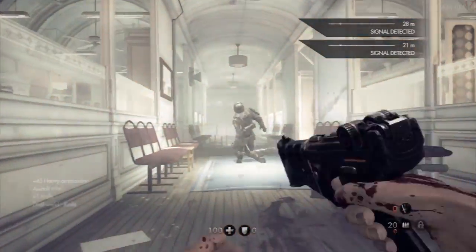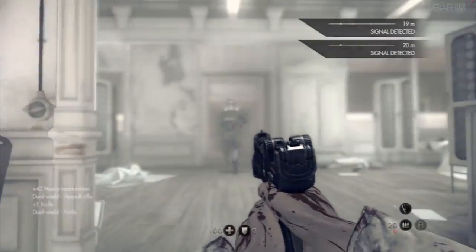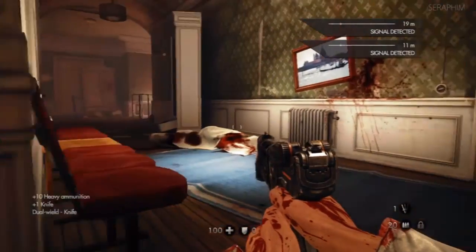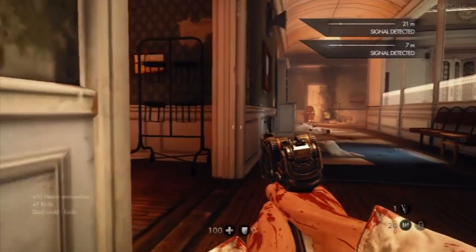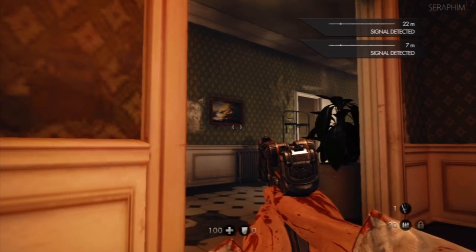Hello there, Sarah from Seventeen once again. This is my Wolfenstein The New Order uber difficulty video walkthrough. This is chapter 2, this is Asylum, and as you can see I'm showing you exactly how to use the throwing knives which are my favorite weapon in this game.